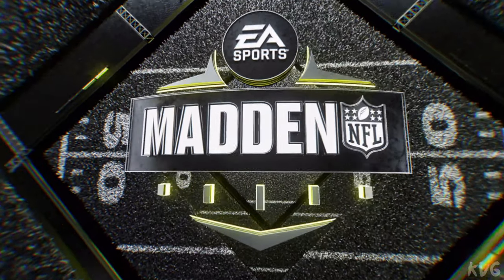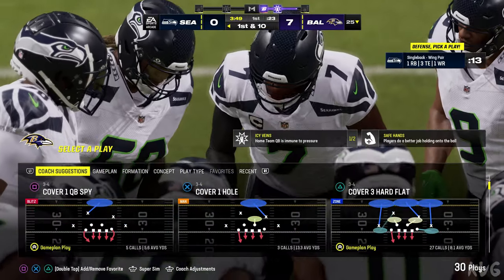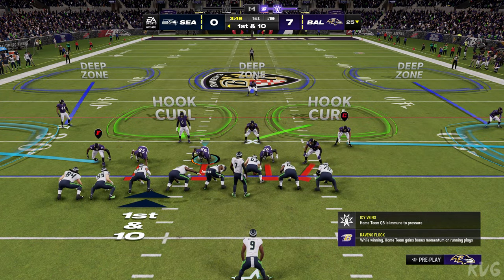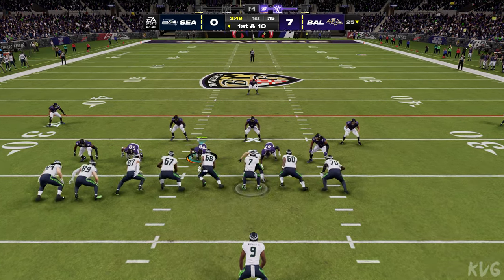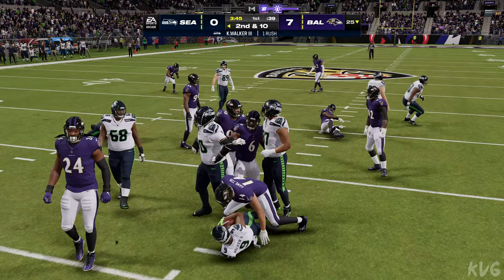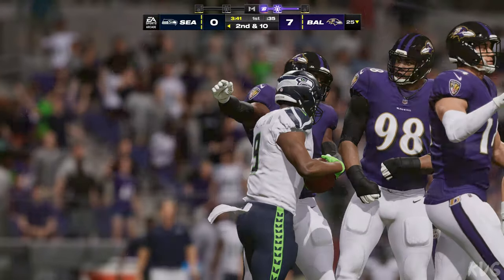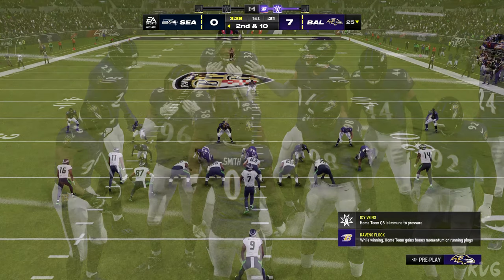When the Seahawks named Smith the starter last season, it gave him an opportunity he wasn't sure he would get again. He became one of the best quarterbacks in football, sustained it across a full 17 games, winning Comeback Player of the Year — saved his career and keeps the Seahawks as true contenders. Running room is scarce here and he's going to be stopped at the line of scrimmage — no gain on the game's first play.